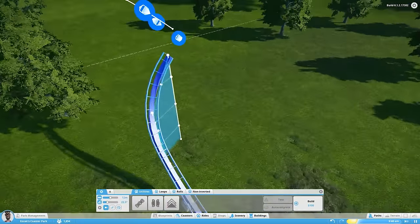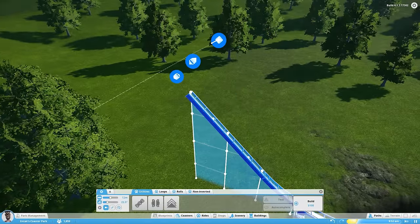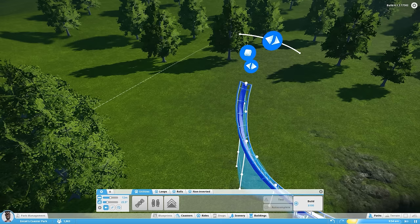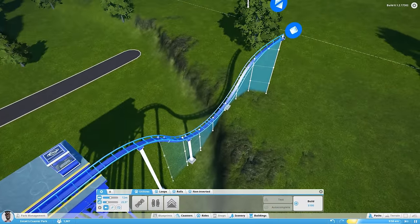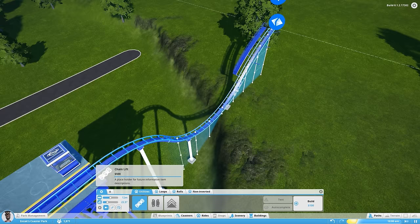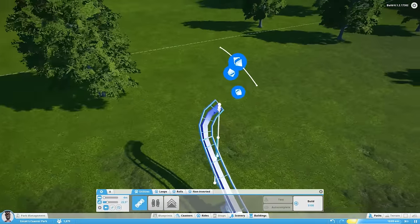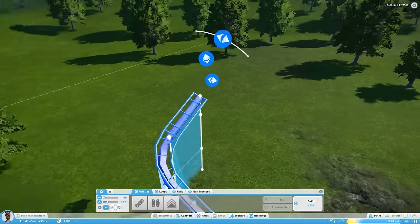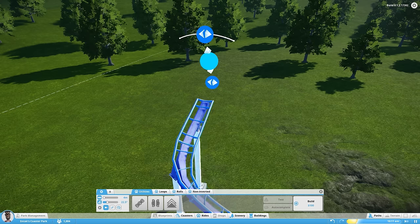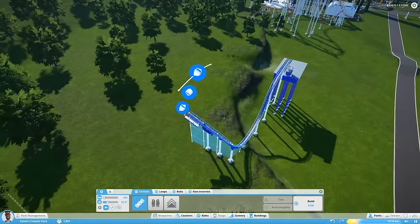We'll turn this into chains. That'll be a good, kind of cool start to the ride right there. We'll lower it at one. I need to probably shorten the length. Let's round it off and add one more on, and then we'll start the chains. That's going to be kind of a cool start right there.